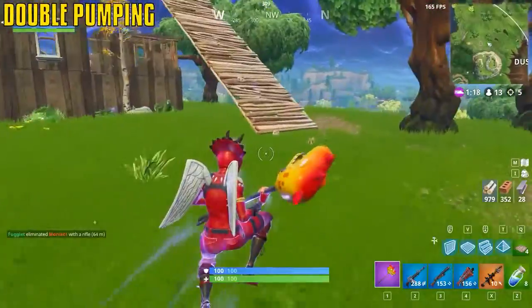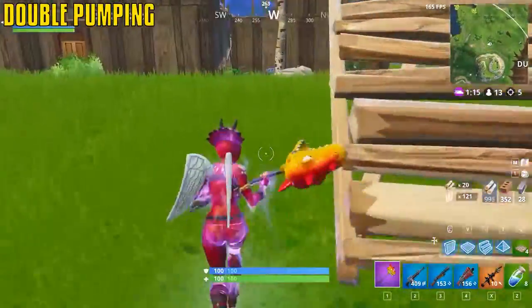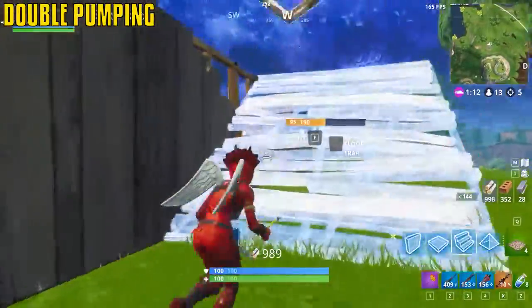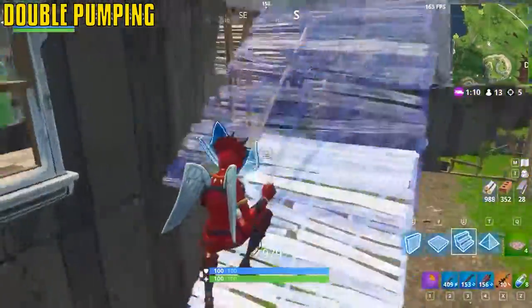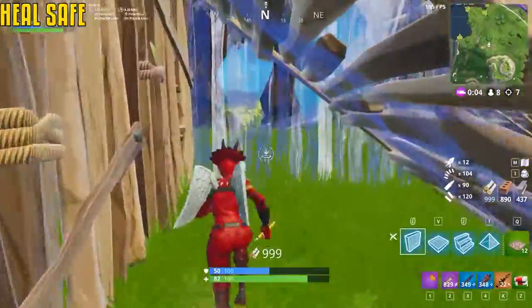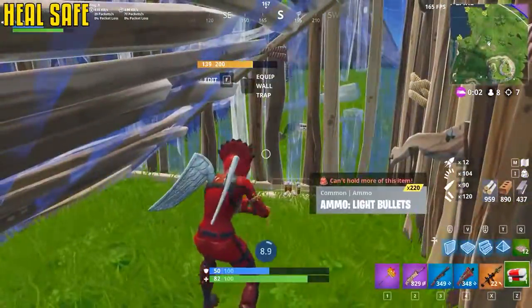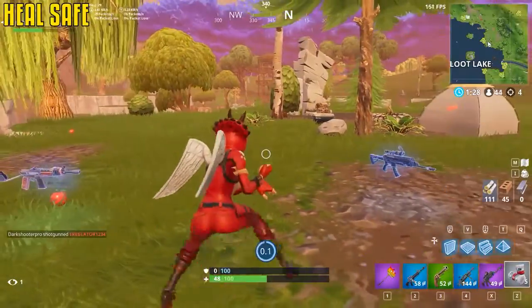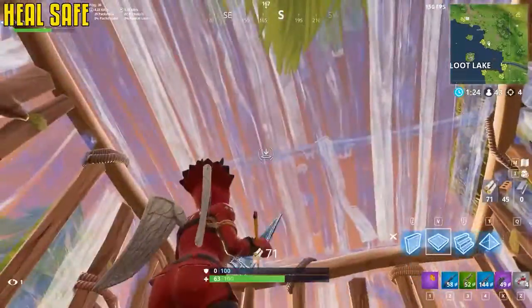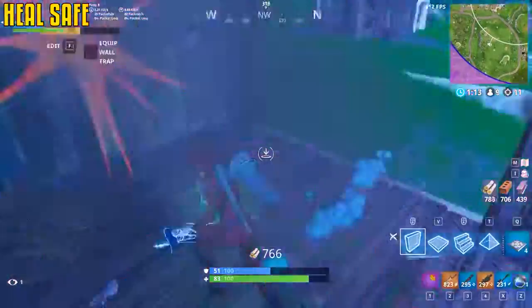Swapping shotguns at the perfect time allows you to fire at a faster rate. Having a tactical as a second allows you to get the second shot off even faster. Personal preference right now is double heavy shotguns — they're just nutty. Always build a simple one-by-one while healing — the amount of times you can die from not putting up a wall is crazy; it takes no time.